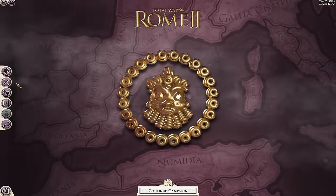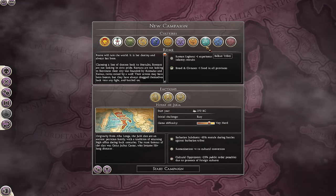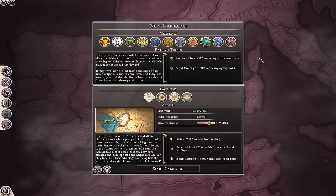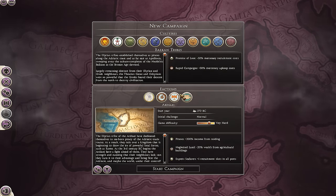So what do you get in this Culture Pack? Immediately noticeable are the three new factions under the recently added Balkan Tribes section of the faction selection screen. Each of these factions has the Balkan Tribes traits: minus 50% mercenary recruitment costs but plus 50% mercenary upkeep costs, so you'll most likely be recruiting mercenaries before a fight and disbanding them quickly afterwards.